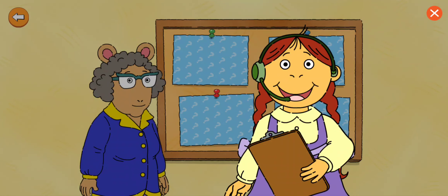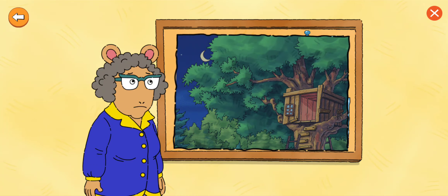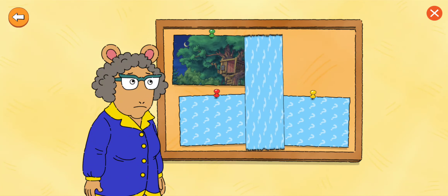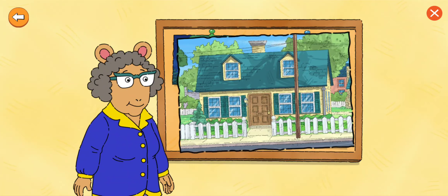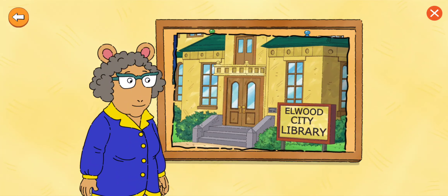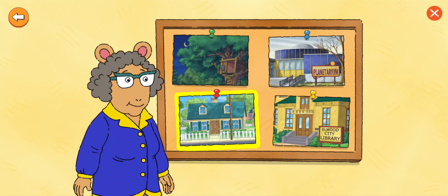We need a place for the party. Tap each photo to turn them over and see a location. The Treehouse at Night. The Planetarium. Arthur's House. The Library. Choose the place that Grandma Thora likes best. Arthur's House. Okay!